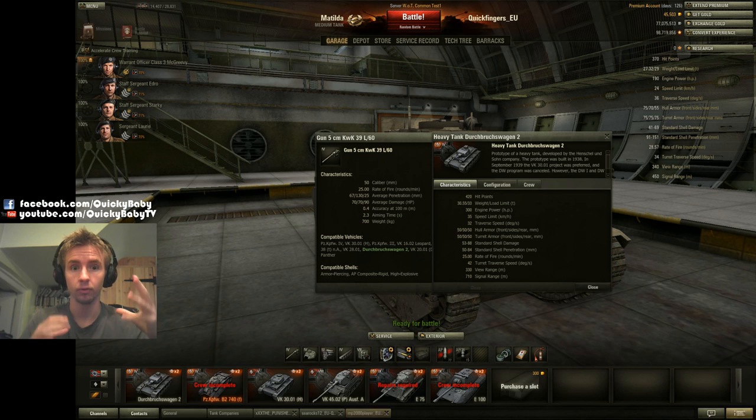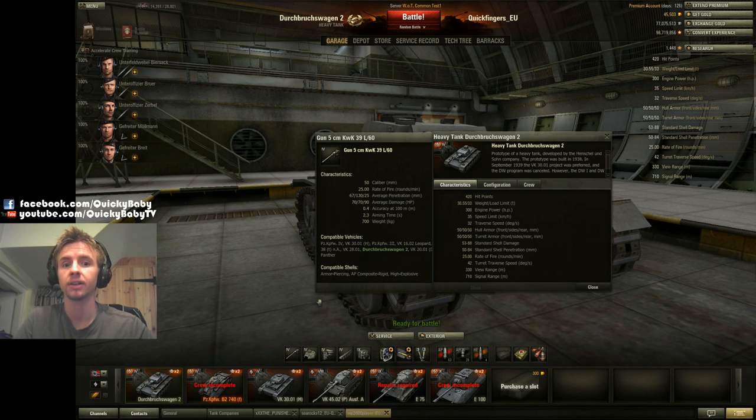For players who want a 'pimp tank' at tier 4 or are progressing up the German tree, the DW2 has a 300 brake horsepower engine at the top, meaning it can reach its 35 km/h top speed along the flat. Its traverse speed is 32 degrees per second, which is not too bad.